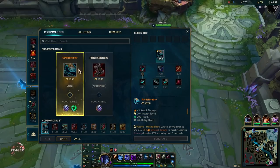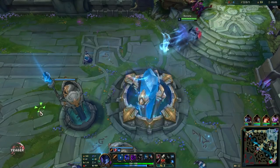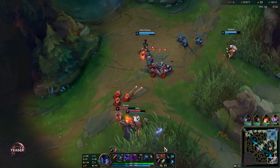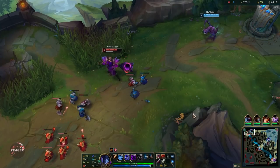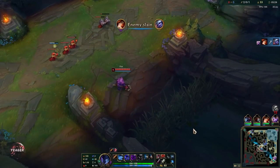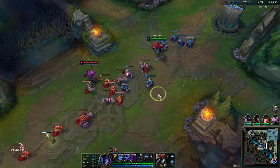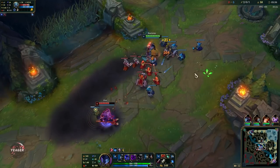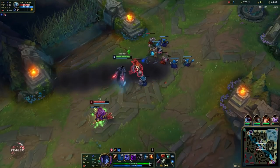We have the Whip right now, the component towards the Stridebreaker. The moment you get this item you have insanely good waveclear because you combine this active with your passive and it can instantly delete waves. This is what makes Nocturne extremely good in the mid lane — you just stay in the middle of the wave, use the passive, then follow up with that Whip active. One passive and one active from that item and the entire creep wave is gone.